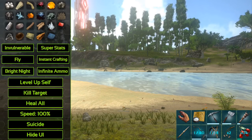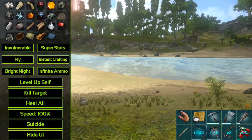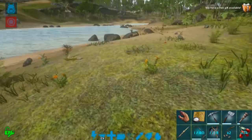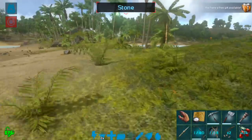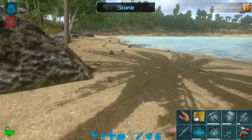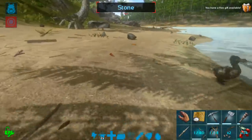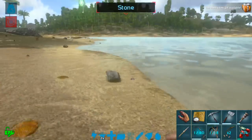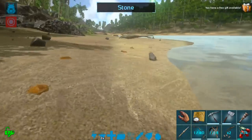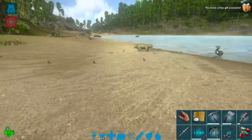There are a lot of other cheats here that are going to be really interesting. We'll start off with Invulnerable. I've turned on Invulnerable, and what this means is that I can go and attack something and I will not take any damage from it. It's basically like a god mode. Let's see if I can find anything dangerous to hit me — that would be nice.